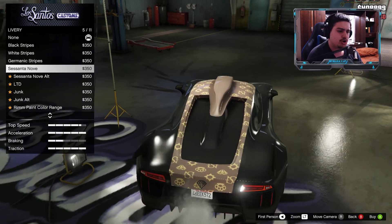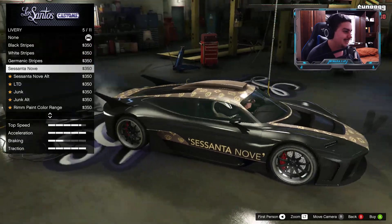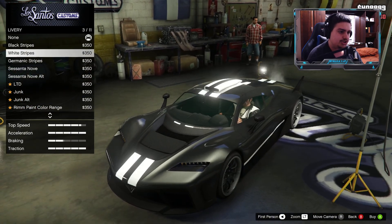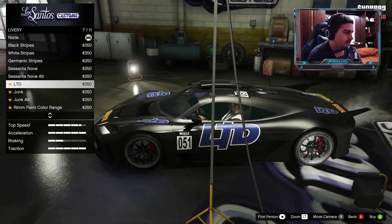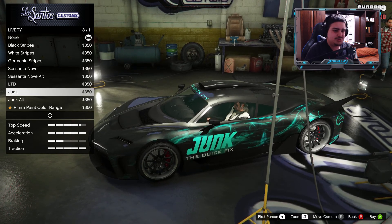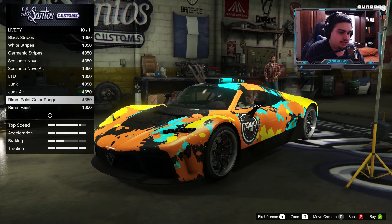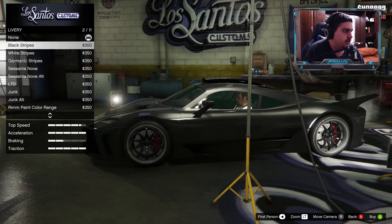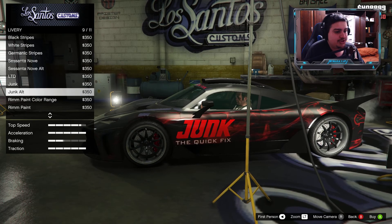I'm not really sure what this car represents in real life. It kind of looks like a weird supercar. You've got this one here, then the white one, a beige one — looks nice though. You got LTD, Junk Out — ooh, Junk Out looks nice. This light blue one looks nice too. There's one all in grey and that's pretty much it, so there are 10 liveries total.